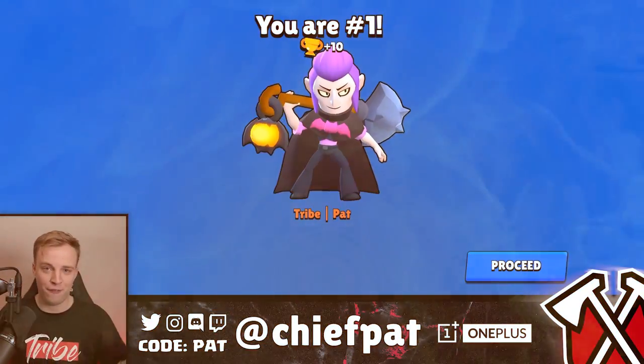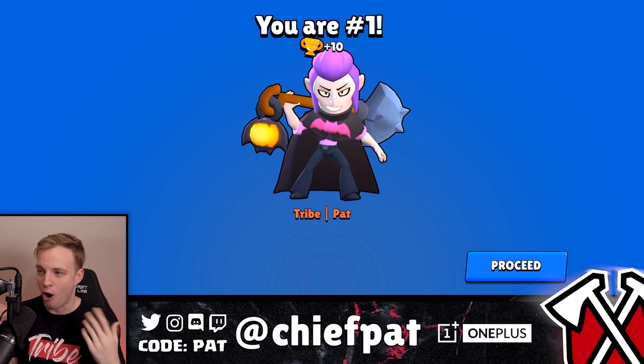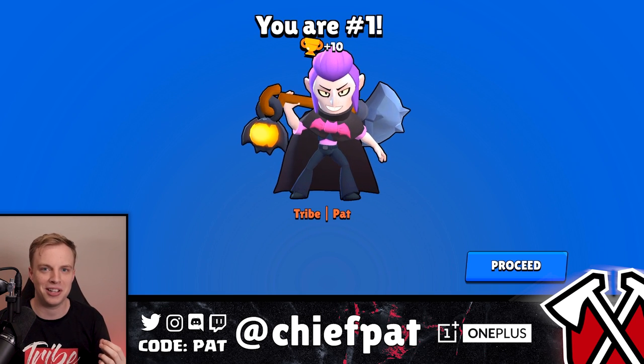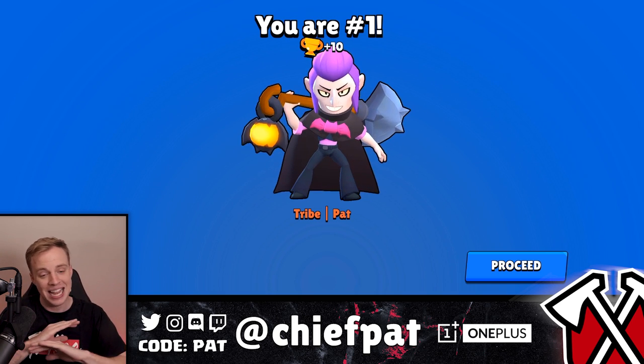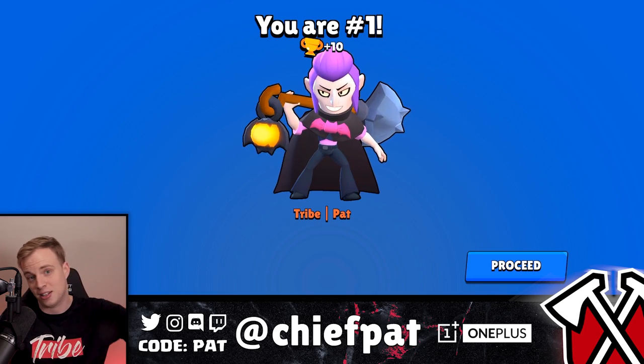That's going to do it for this video today, guys. A lot of fun playing Mortis, but unfortunately our box opening was a little bit of a fail. Don't go for star powers inside of boxes — it used to work pretty well but in the last couple of updates it's gone. Save it for the shop, spend your gold, have a better time, and use those boxes on new brawlers. Thank you guys so much for tuning in — until next episode, I'll see you guys later. Peace.